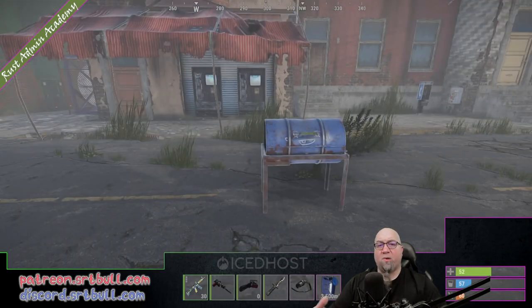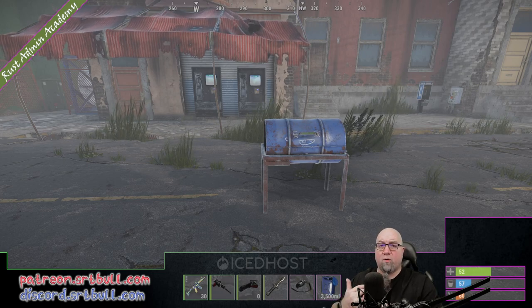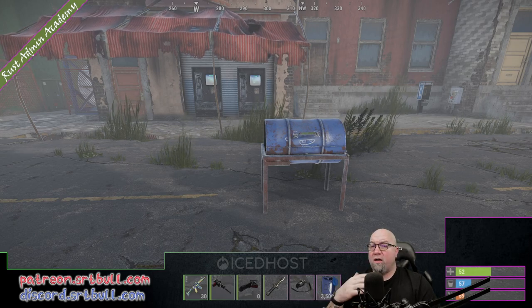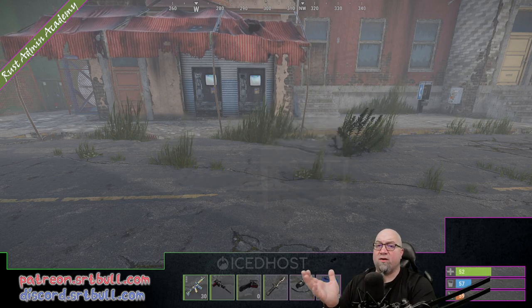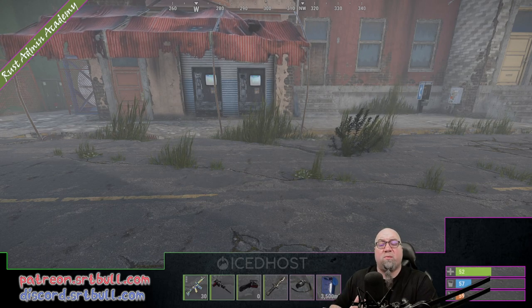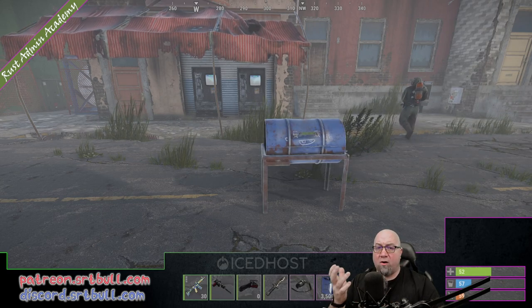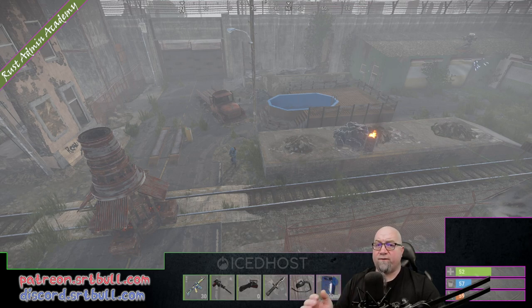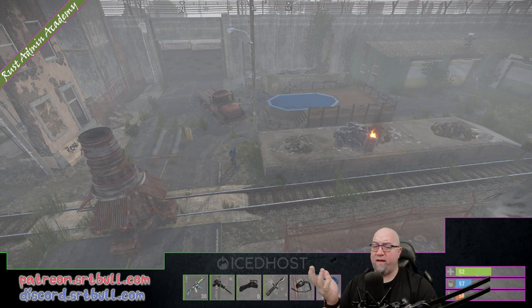This barbecue is now written into the data file for Monument Add-ons. So server restarts, server wipes, plugin unloaded for whatever reason — this information is still safe. I can actually unload this plugin and this barbecue is going to disappear because all of the entities the plugin is responsible for are going to go away. But if we reload the plugin all of those entities come back. As you can see in this view we've got a pool, a car lift, and a large furnace. I'm going to unload the plugin and those things are all gone. I'll reload the plugin and there they are again.